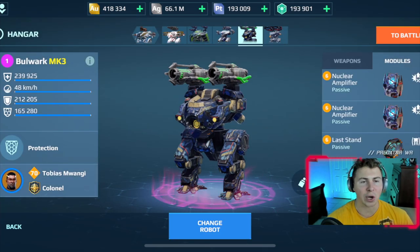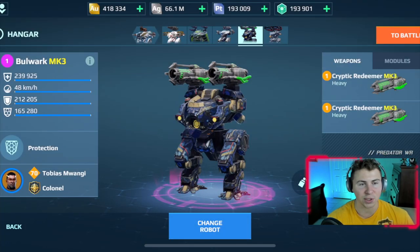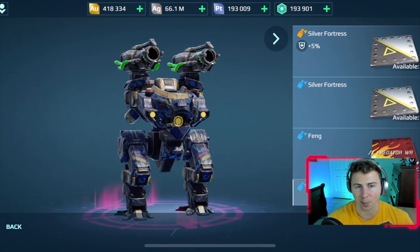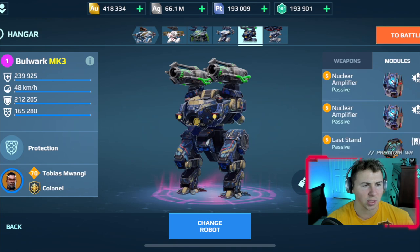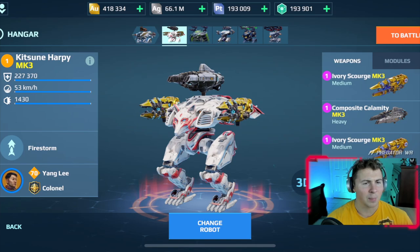We're going to try this thing out after it got the aegis shield buff. Remember, the bulwark is actually the first robot in the game to have an aegis shield. Let's see how it compares to other robots with the aegis shield durability buff. We're going to run two different builds — definitely the redeemer build, but also maybe the devastator build.